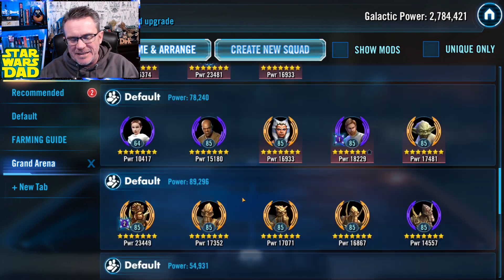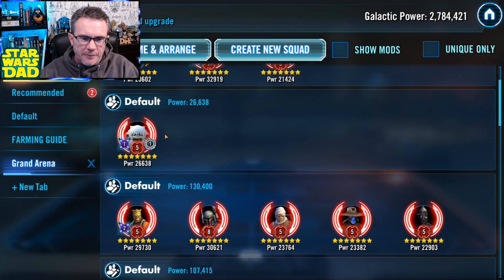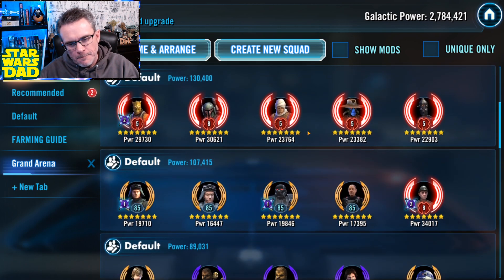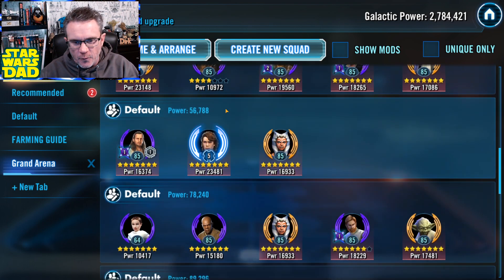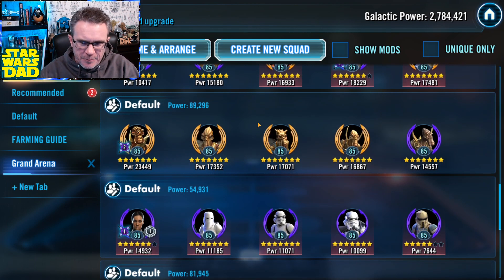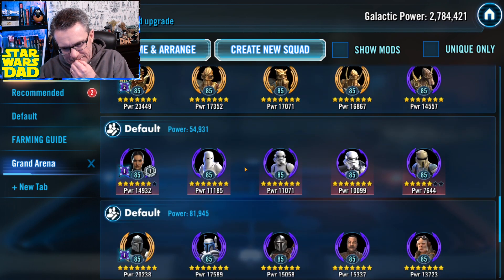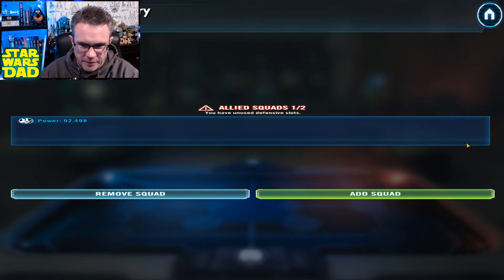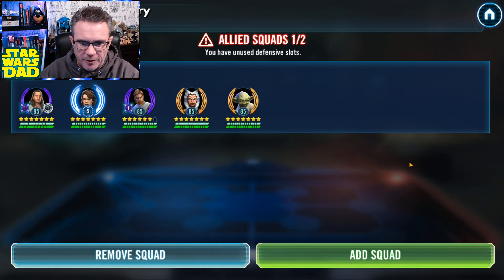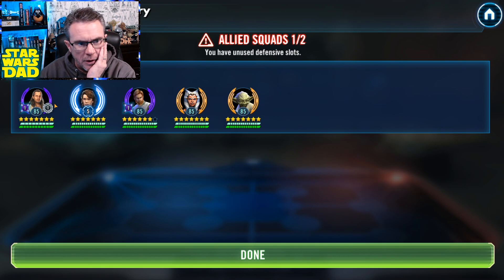The offensive teams I'd like to save are obviously Vader, Wampa — those are offensive teams. Troopers, CLS — that's four, five offensive teams. I could take my Geos on offense as a sixth. I'm really counting on the Executor to hold me, so I might be able to hold back another team for offense.